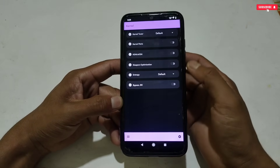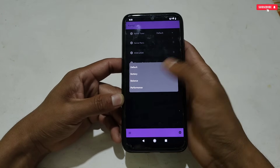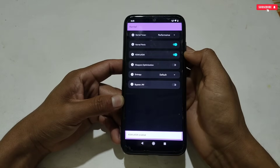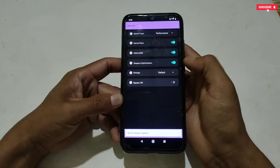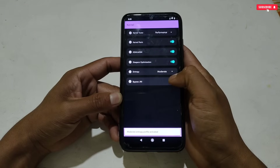Kernel tweaks will enhance your kernel system by adding script files. First, tap Kernel Tuner and select Performance Mode. Then also enable Kernel Panic, KSM Tweaks, and Sleepers Optimization. Now tap Entropy and select the Moderate option. Then also enable the JNI option.